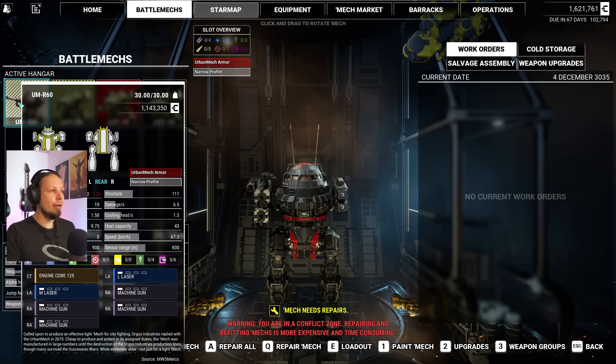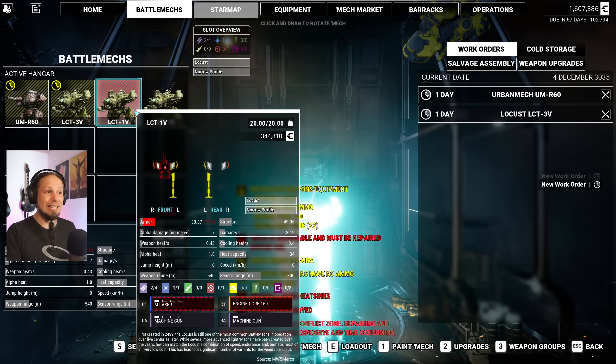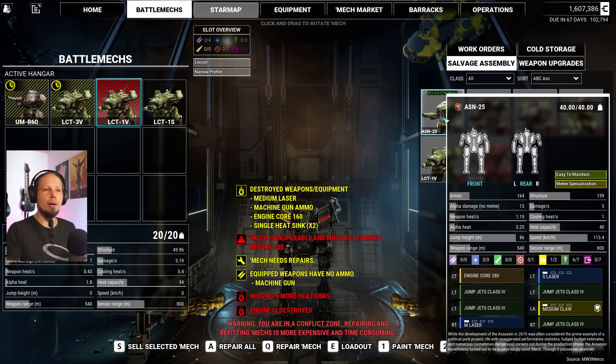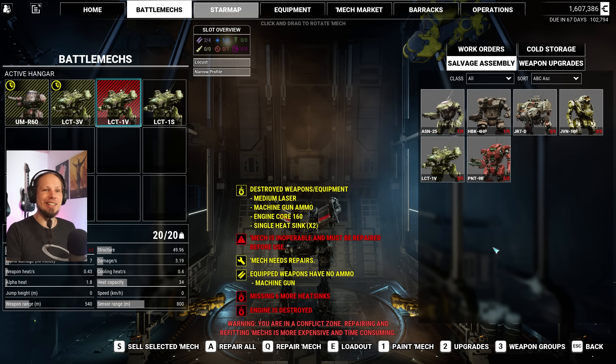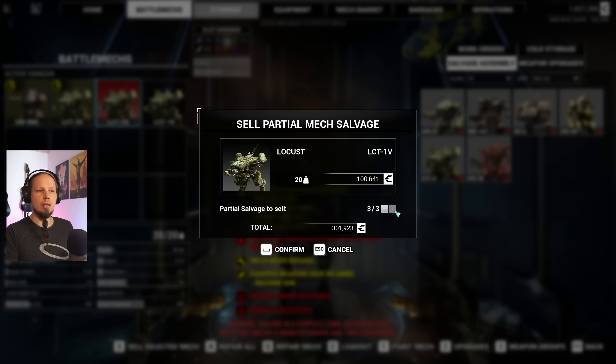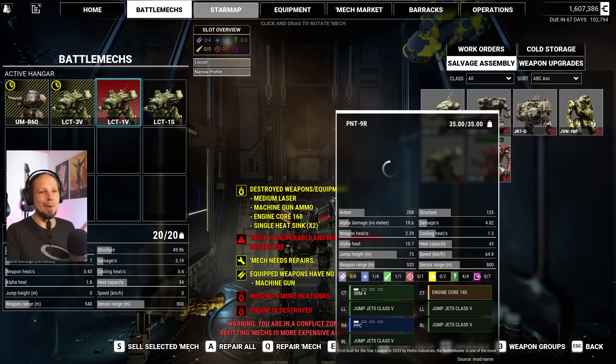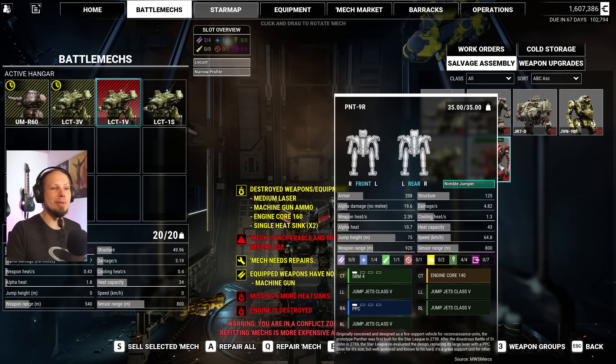For that reason, we are repairing everything we have. The Locust here is still in pretty big disrepair. Salvage Assembly — it actually shows with images here, that's really nice. You can see we got three parts of a Jenner and two parts of a Javelin. I don't really care about that Locust. Let me sell this — oh, that's a lot of money! That is a way to get some value back. Interesting. So I could have probably bought the Vulcan in the last episode. Yeah, I'm still learning, guys.